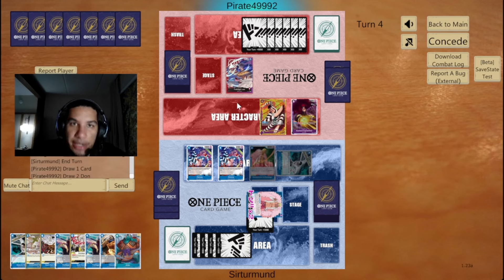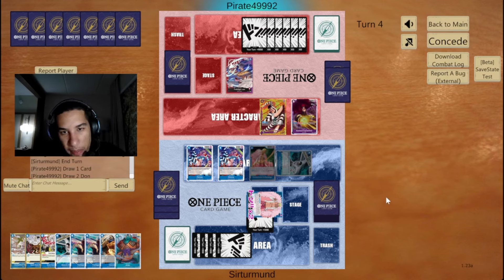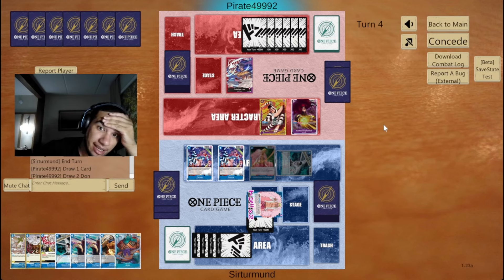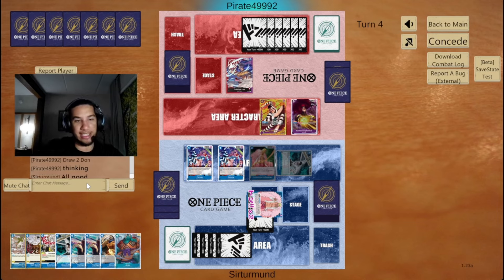We have another Gravity Blade coming, we have quite a few 2K counters, and we have a blocker on the field that the opponent has to deal with. They have 6 done, which is a lot of done unfortunately. They have another Kid — if they have another Kid, it's going to be annoying. It's a tough turn for them, so I don't blame them for thinking. As the Red Purple Law player, I've been in this situation before — you know that Gravity Blade is coming next turn.